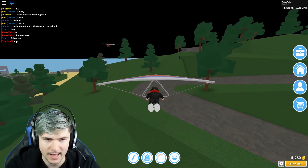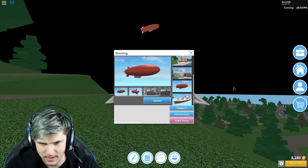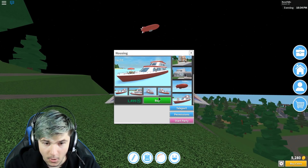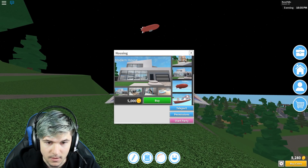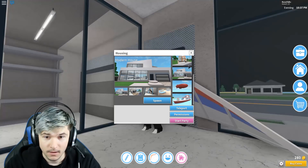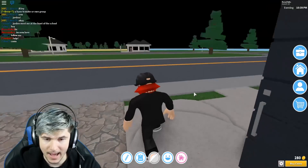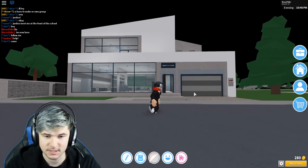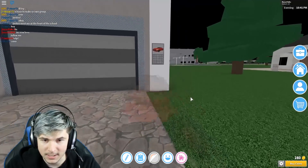I don't know where Alex is taking me. I'd love to hang out, but I got business to attend — I gotta buy a new house. This blimp is not cutting it. We can actually live on a yacht, that sounds really cool. The modern house is 5,000 coins. Do I have enough? I have enough. Oh my gosh, I have a modern house now! I bought a house. Look at this — so this is my house.